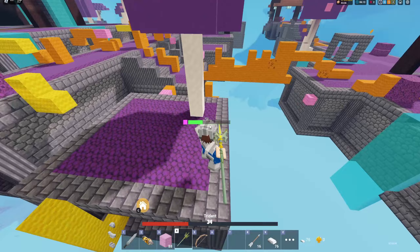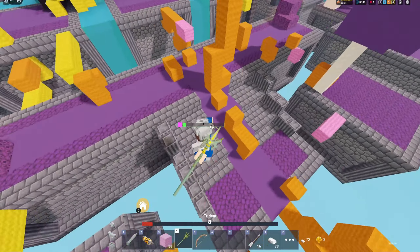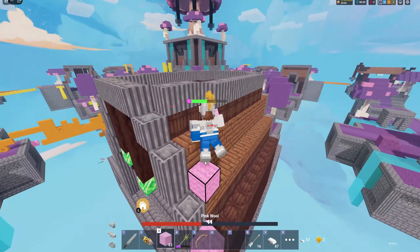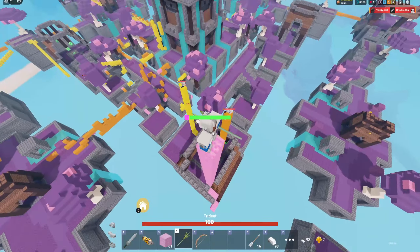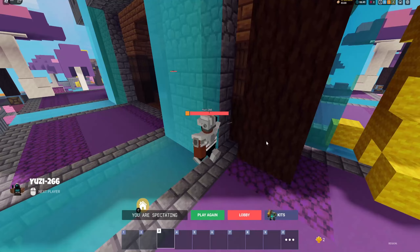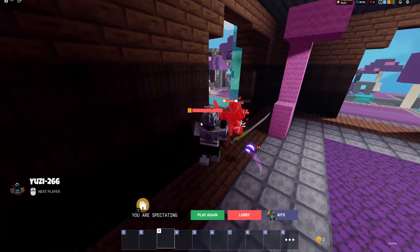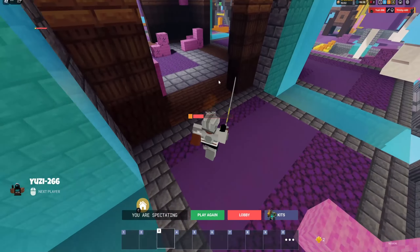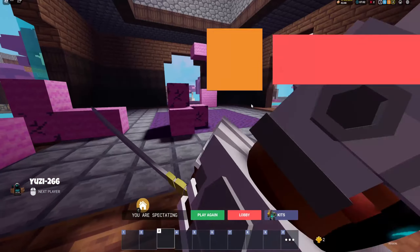This guy has way better loot than me - well not really it's just an iron sword. But I am so low and I have a Yuzi chasing me too. I'm gonna let them attack me - and bye bye. Bro that guy was chasing me so much, I don't know why he wanted me so bad. If I survived that it would have been really cool. But anyways I think I'm gonna end the video there. If you guys enjoyed make sure to subscribe and let me know if I should keep playing with this kit because I really like it and it's really overpowered - just not when you have a ton of people chasing you on different teams. Anyways I'll see you on the next video.